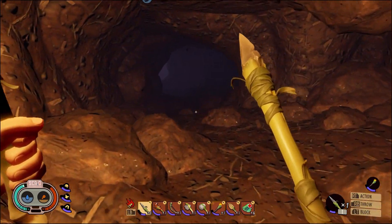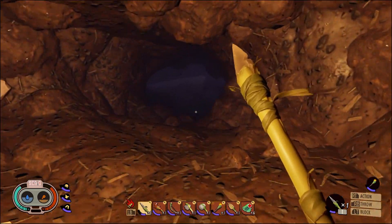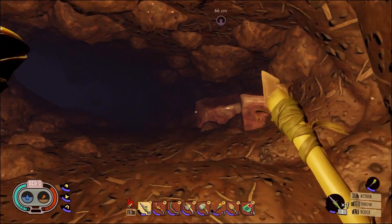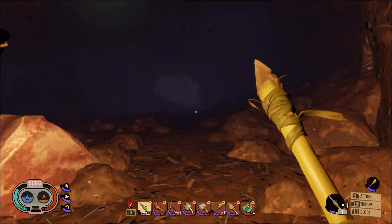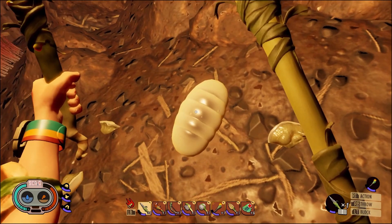We've explored all the other passages except this one. What do we have in here - nothing? I was really hoping to get an egg larva to research because I need one. What is this - do I need to dig it up or something?